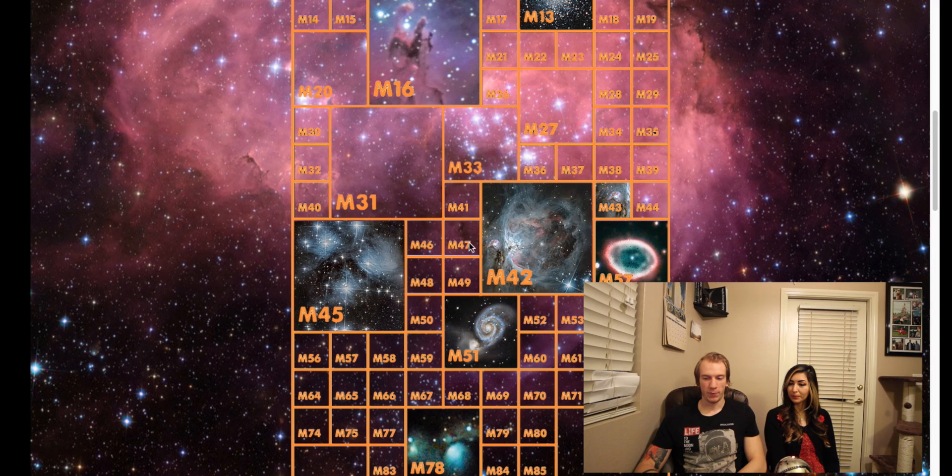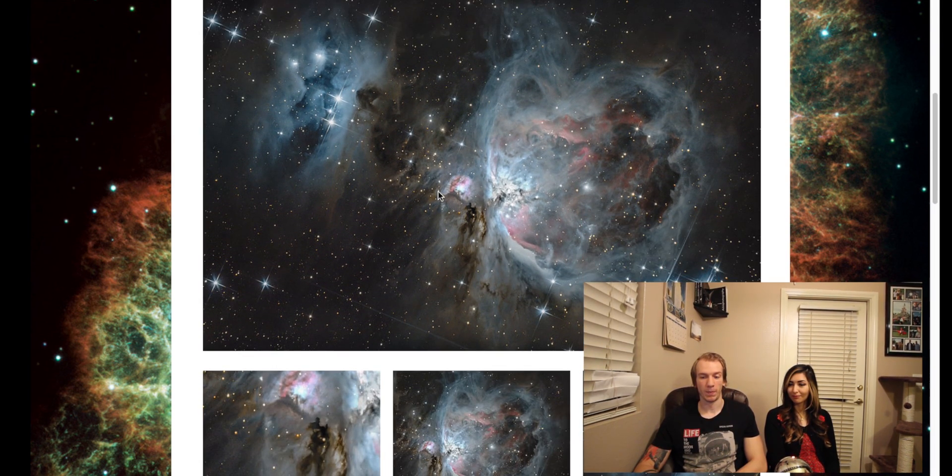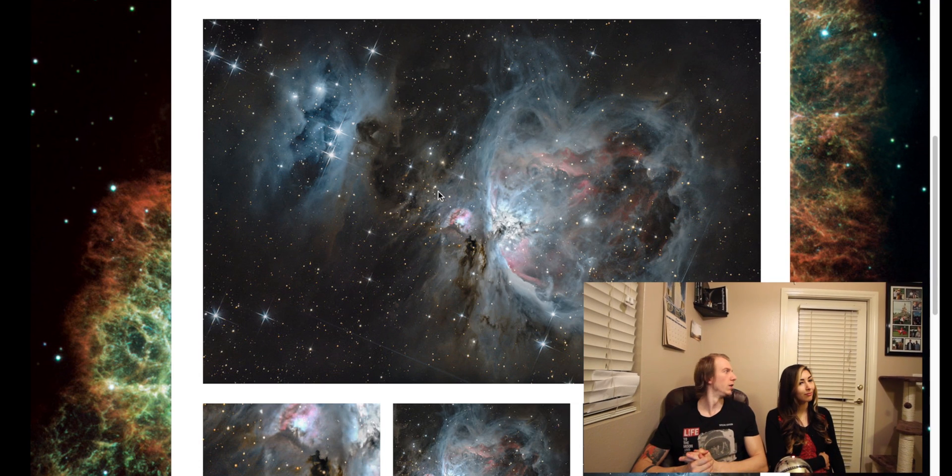Next would be M42. Everyone loves this one the most, and I'm very proud of it — it was our third target, I think. It also happens to be my phone case, which is available on the website. I have the iPhone 5s tough case — snap-on with rubber inside. Really, really good; I've dropped it already but no scratches. In this image there is M42 here, and this is the Running Man Nebula right there.